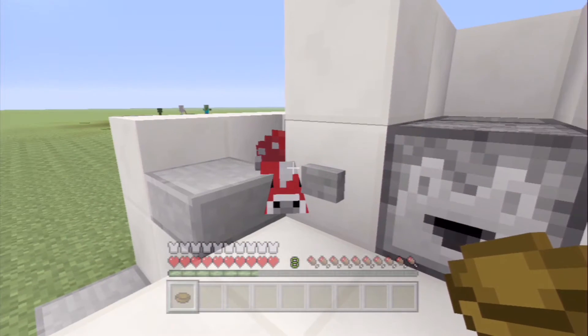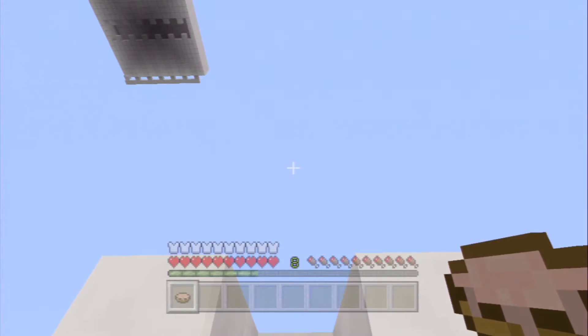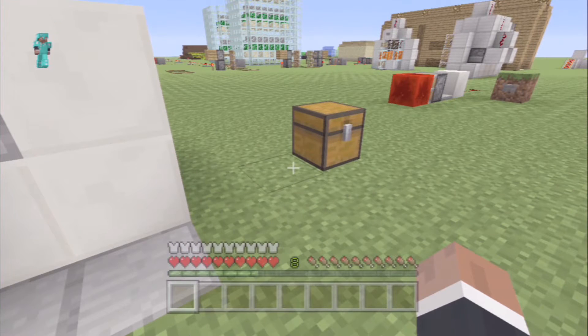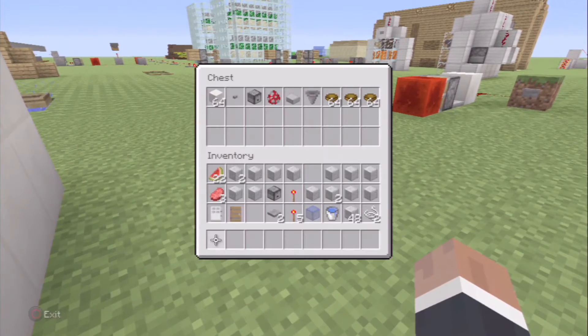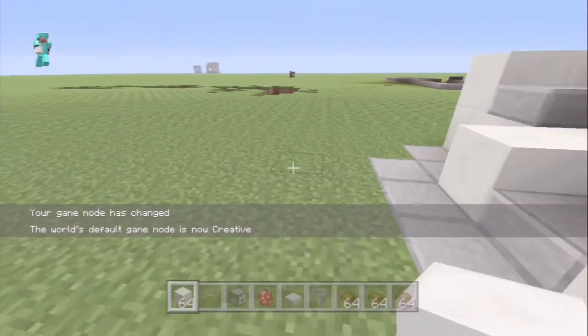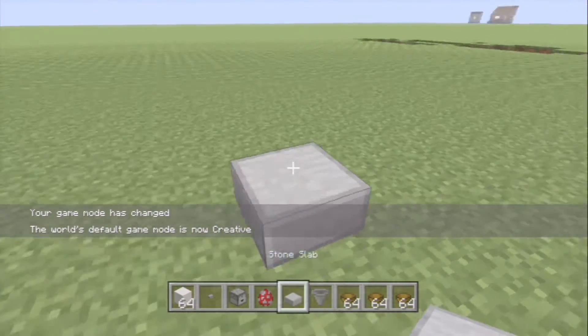Next time you've got the late night munchies, you can come along, get another bowl, fill her up with unlimited supply, drink it, and then chuck it back in. I'm gonna hop back into creative mode here so I can show you guys how to build this. Here's everything you're gonna need — I made it out of quartz, but it doesn't have to be.